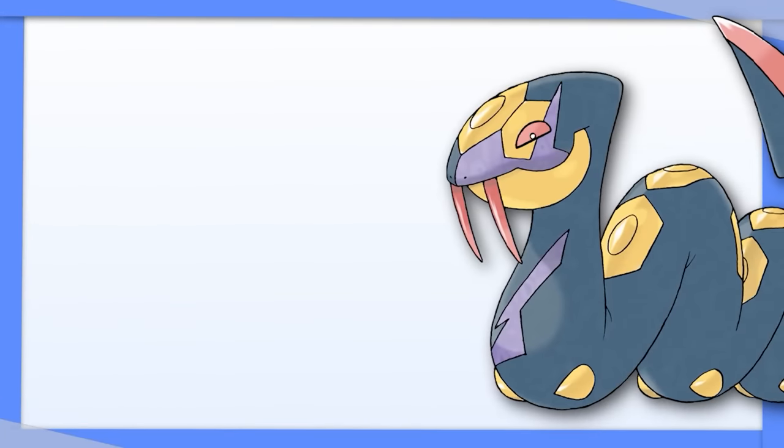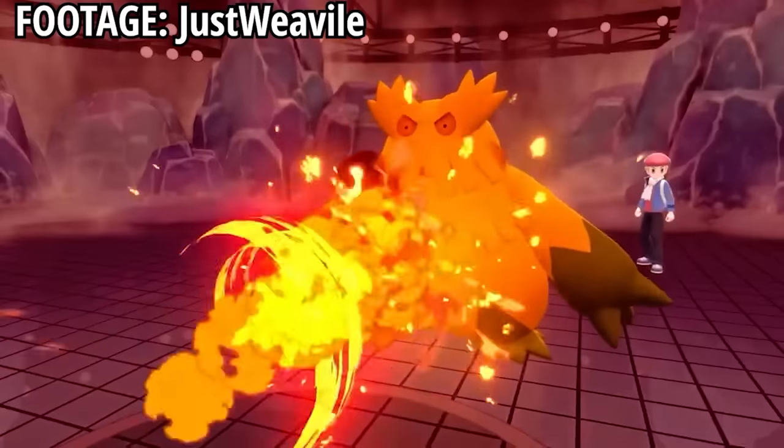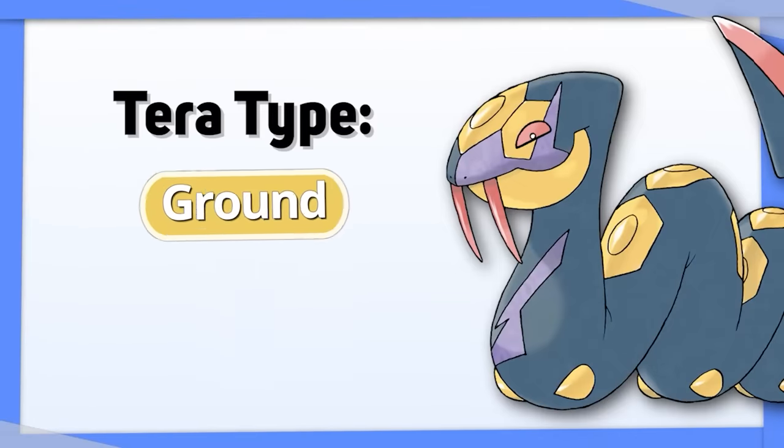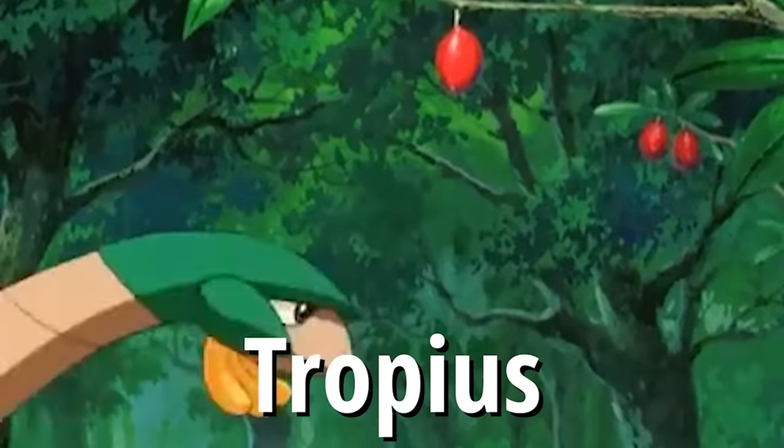Seviper is in a similar spot to Muk, but as a frailer, more offensive Poison type, you want to focus on damage. Tera Ground can bolster its offenses without sacrificing its defenses.